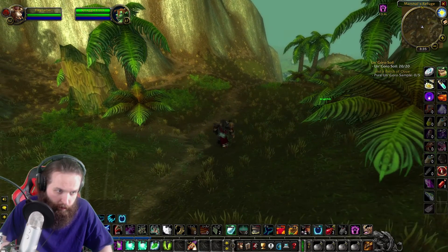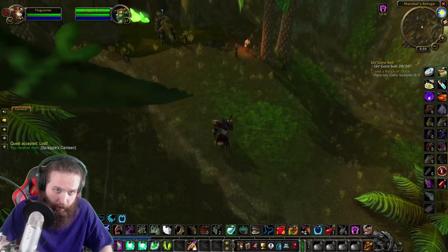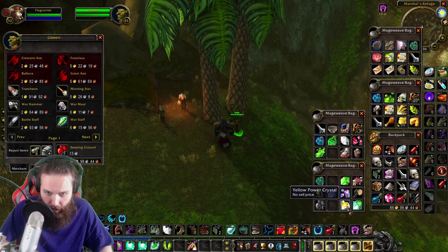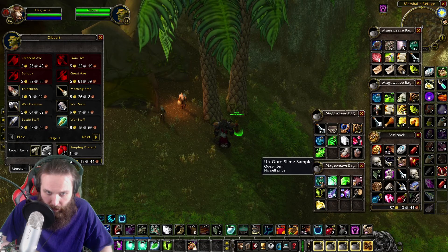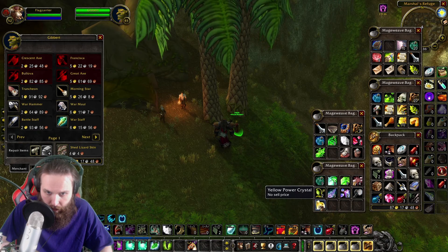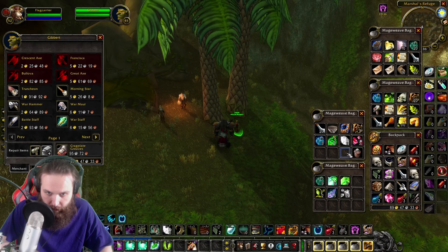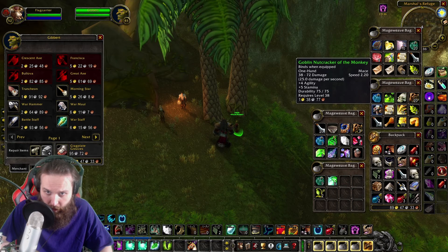We've got to watch out — we're going to the volcano in the middle of Un'Goro Crater. Before we do that, we're going to have a little chat with Gibbert, and we're going to repair our gear and sell all this gray crap in our bags. We almost have 30 Un'Goro slime samples, which is nice. We do have a lot of junk on us that we need to get rid of.